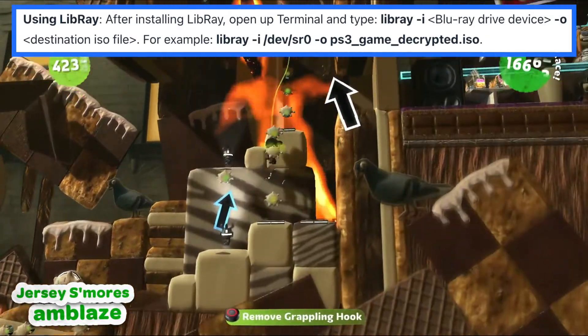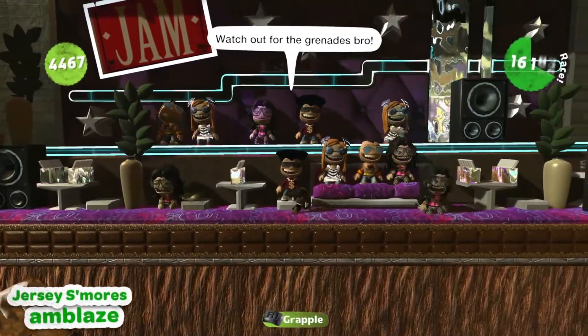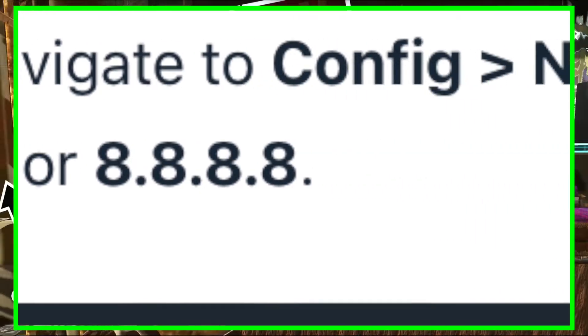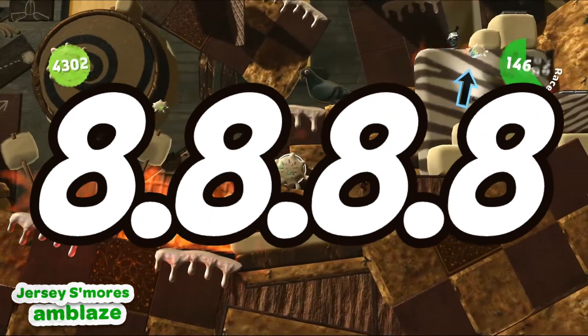For Libre: after installing Libre, open up the terminal and type the command shown on screen. You will now need to prepare RPCS3 to connect to Beacon by altering a few settings. In RPCS3, navigate to Config > Network and configure your settings as shown. The DNS can be set to either 1.1.1.1 or 8.8.8.8.